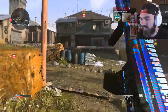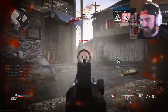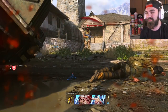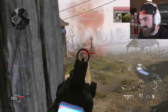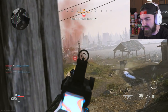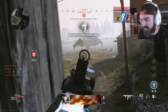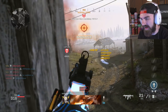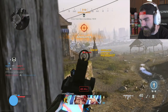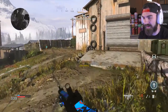Alright, we got the Kilo 141 here — my man Tasty's class set up. There's a guy all the way over there. There's still that juggernaut over there. Killed that one dude. There's another guy. This juggernaut's just taking everything. I'm just trying to take out this juggernaut guy even though it's not really working.